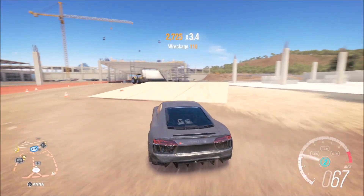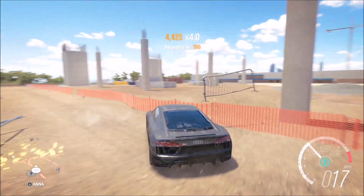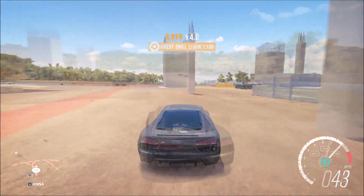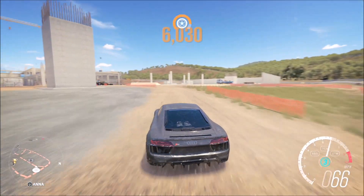The Ibisu style skill point requires you to drift at the same time as getting air, and you have to get a minimum of a great drift and great air, as I'm showing you now. At the back you can see there's a small track that leads up to a small ramp.